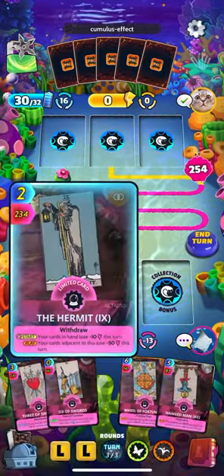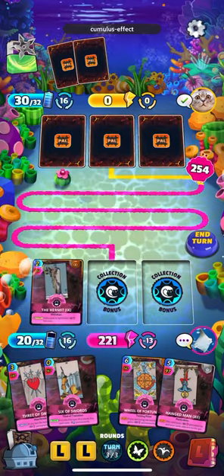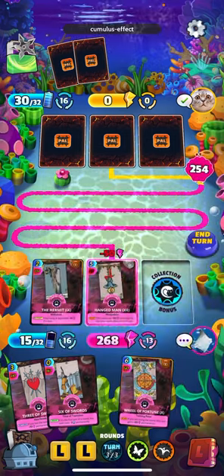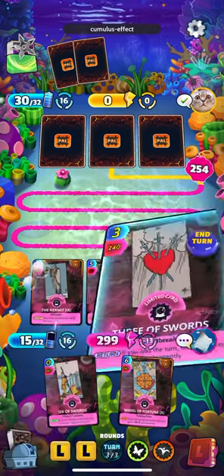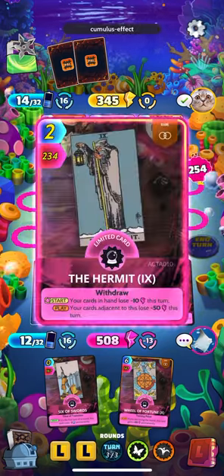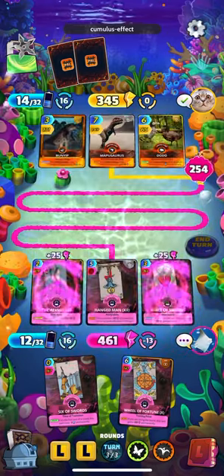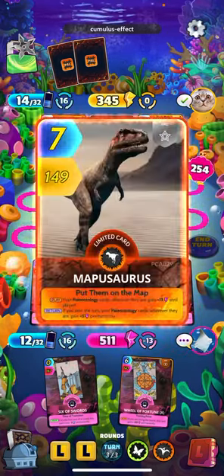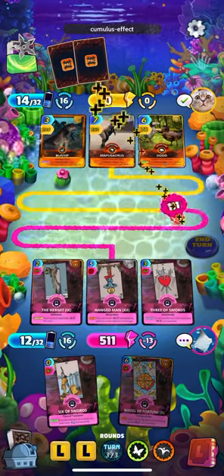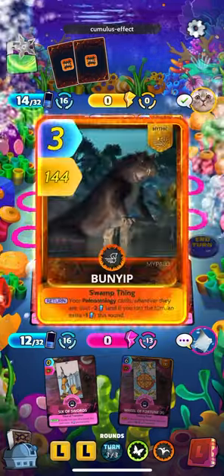All right, we got our Hermit — cards adjacent lose 50. Just remember we do Hanged Man, and let's get our Three of Swords down and see if we can win. That way we don't lose 70. Okay. Good round for us there.